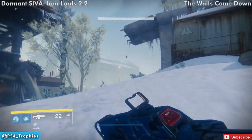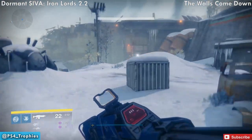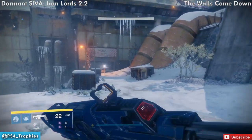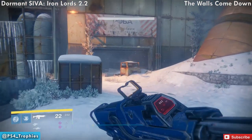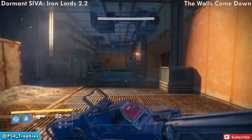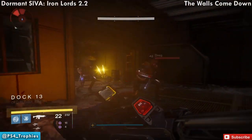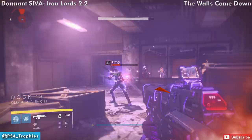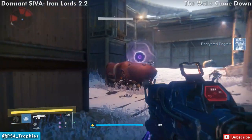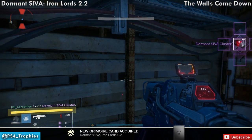From that location we're going to go towards Iron Lords 2.2. The numbering system is baffling — they didn't number them in the order you collect them, but I suppose it makes more sense this way. Travel through the next big open area and go through the structure. Once you exit, immediately turn left — right there behind these pipes is the cluster.